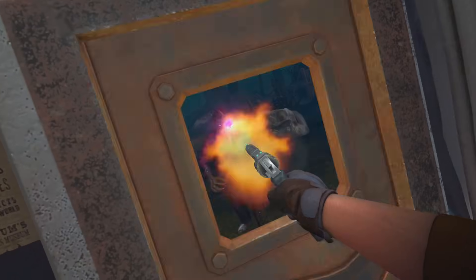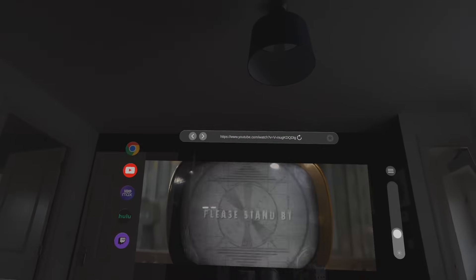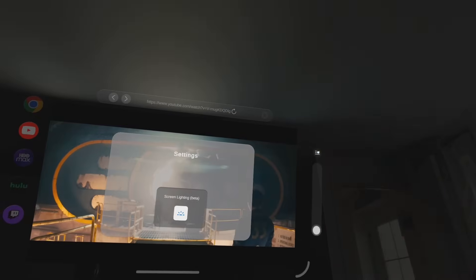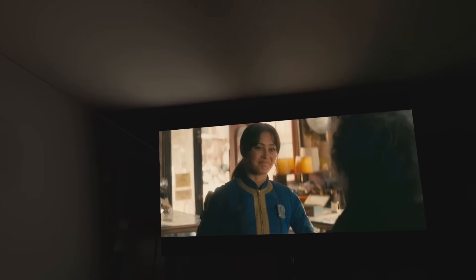The Vision Pro is affecting some Quest development, and we're starting to see similar apps emerge. One is called Spatial TV. I never really knew how much of a big deal dynamic lighting could be, but this app allows you to slide your environment darker and get a dynamic lighting effect cast by the video. It doesn't work too well with the new lying down mode, but it's definitely the best screen experience inside mixed reality. Spatial TV is still in App Lab, and I'll leave it in the description.